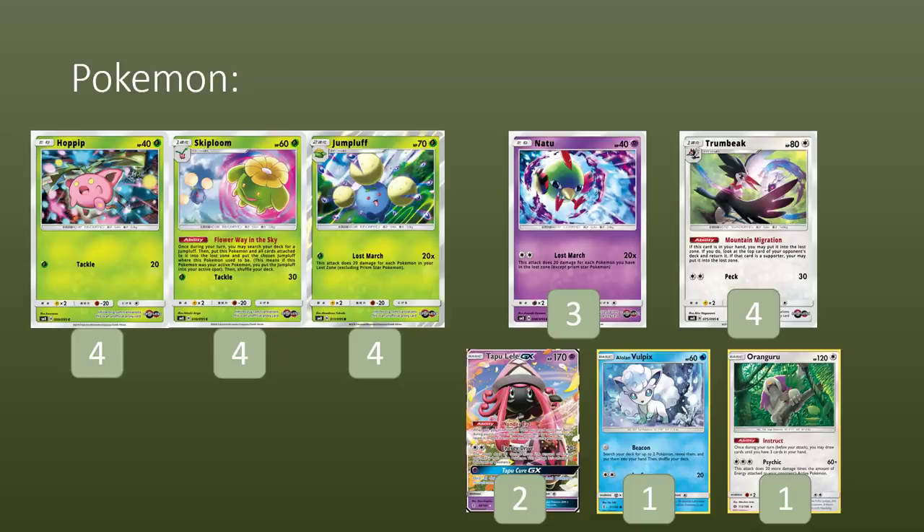We do have 3 copies of Natu as well. It also has the Lost March attack, same as the Jumpluff — it just attacks for a Double Colorless Energy instead, while Jumpluff attacks for just 1 Grass Energy, which is cool because that's also searchable with Netball. Then we have 4 Trumbeaks. It's another way that we can ramp damage. Whenever you find it, you're really happy because you can simply use this ability from your hand and put it straight into the Lost Zone. It's like finding a Double Plus Power — you just chuck it in the Lost Zone and that's ready to go.